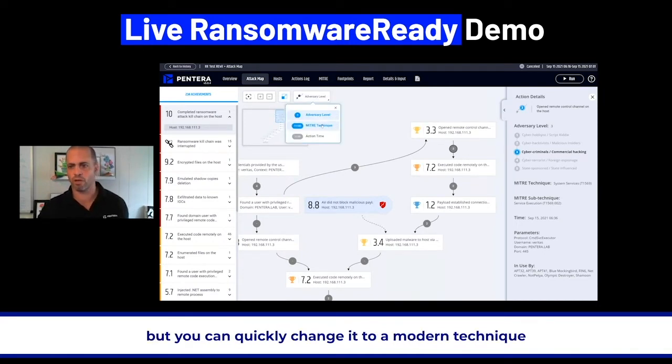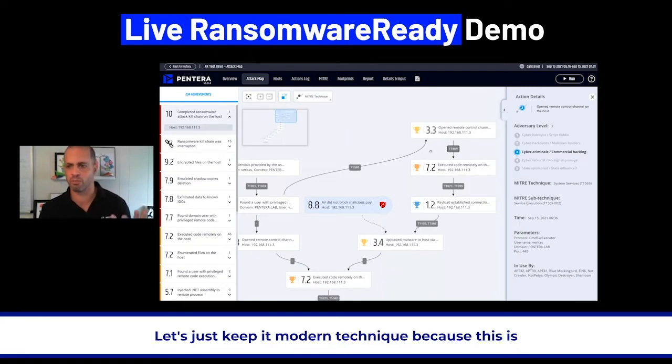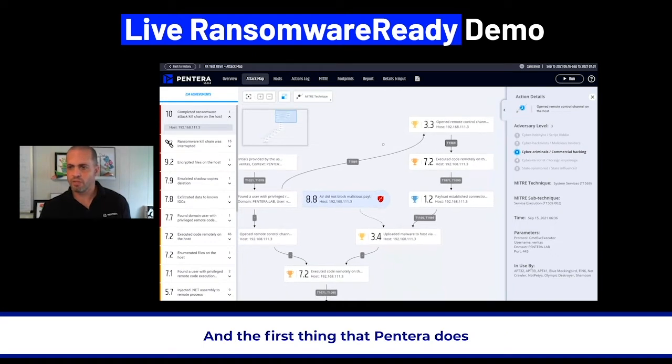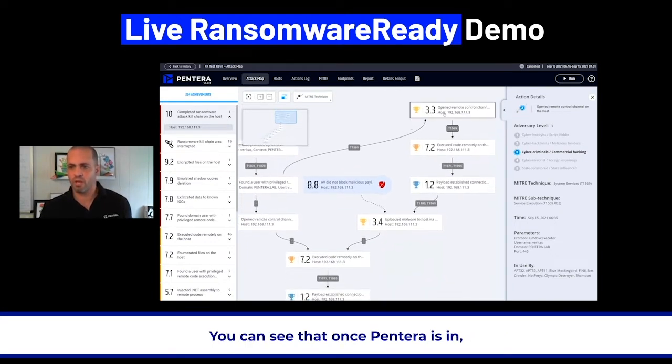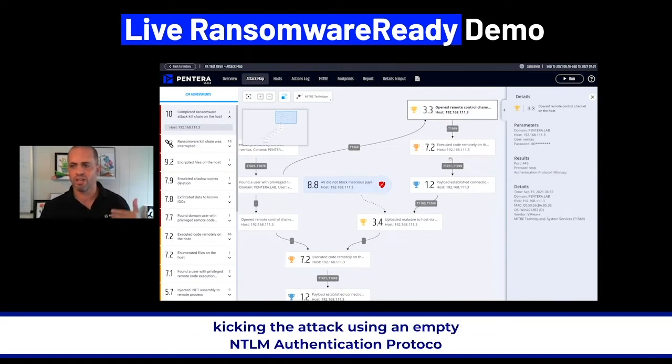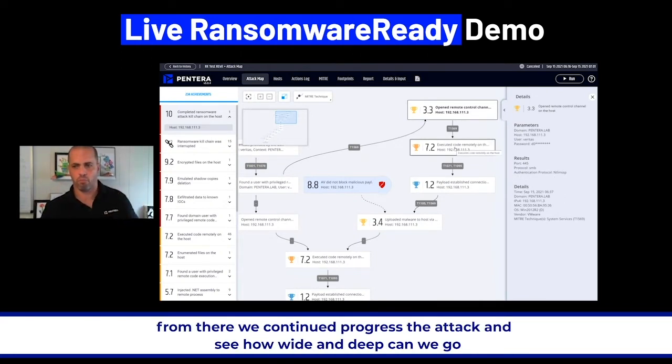You can quickly change it to a minor technique — let's go with minor technique, as that's more appealing to me personally. The first thing that Pantera does: once Pantera is in, we started opening a remote control channel on the host so we can start kicking the attack using an NTLM authentication protocol. From there, we continue to progress the attack and see how wide and deep we can go.